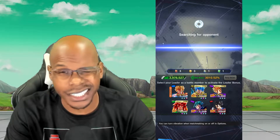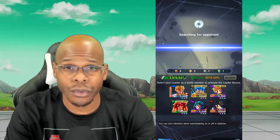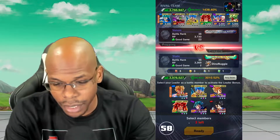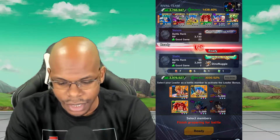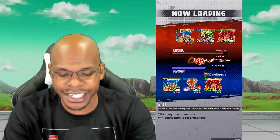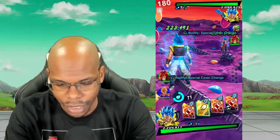This is kind of a team I made on the fly. I feel like I still need more adjustments. I do have the new Corrupted Zamasu, but he's at a pretty low level, so I don't know if he's right for this team. But I might need to put him on because I think he's really good in PvP. I think I'm still terrible with this Ultra Gogeta — I feel like he doesn't do a lot of damage, but he does a lot of healing. Once I understand him a little bit more, I'll be a lot better with him.